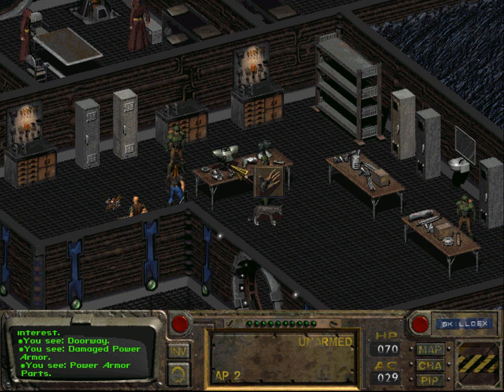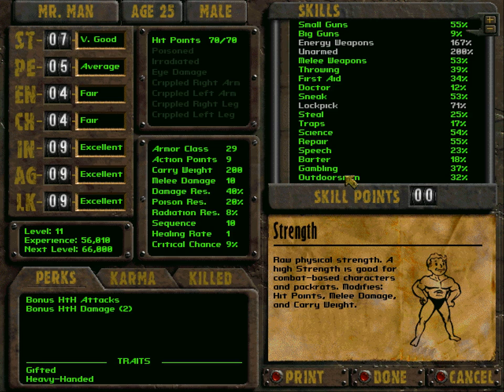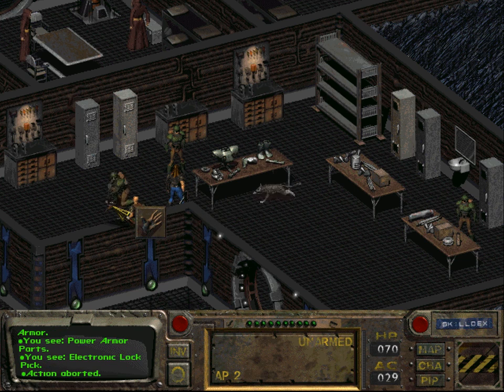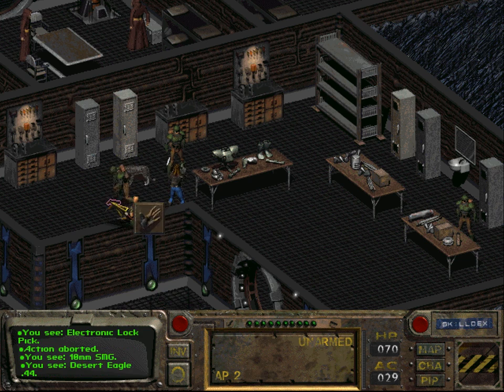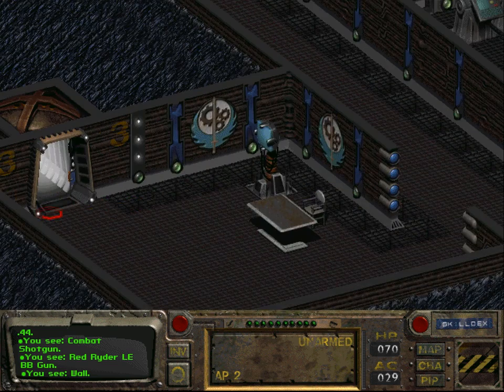I'm going to check a walkthrough. I have some bad news: in order to repair this power armor you need a repair skill of at least 75, and our repair skill is at a mere 55 percent. The only thing we can do right now is some XP farming. Unfortunately I already killed all the deathclaws and destroyed the deathclaw axe, so we've wasted the opportunity to do easy XP farming by killing those deathclaws over and over again. It seems we need to do it the hard way.